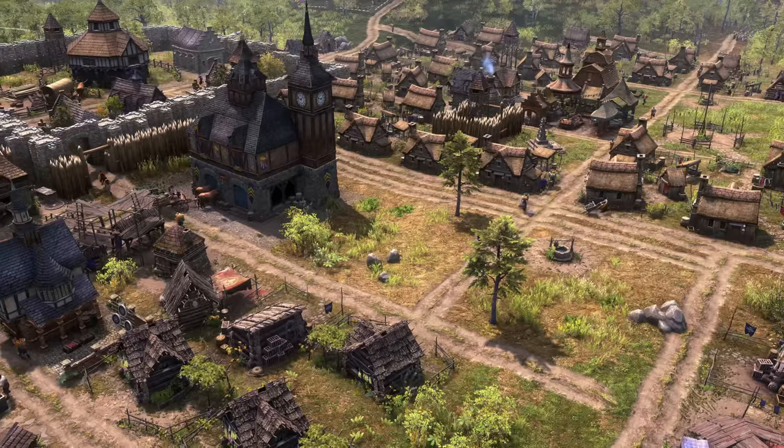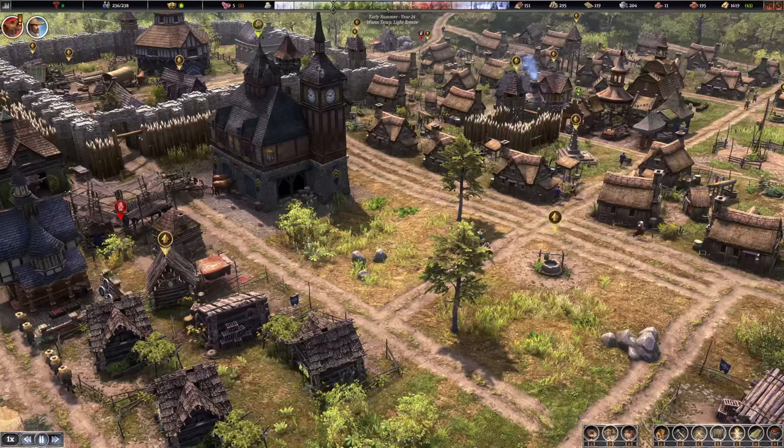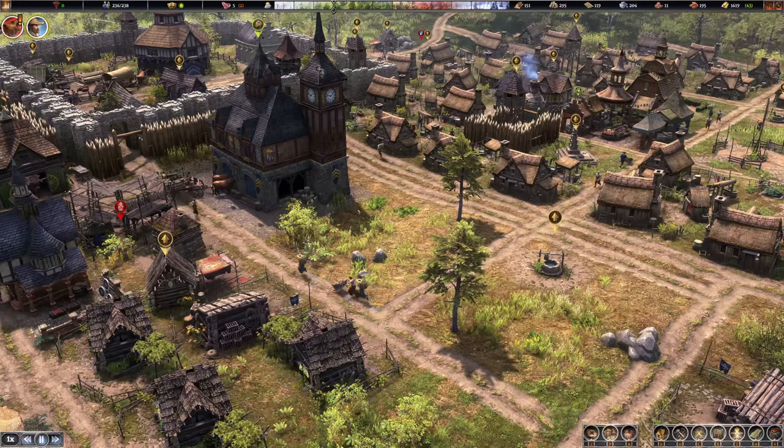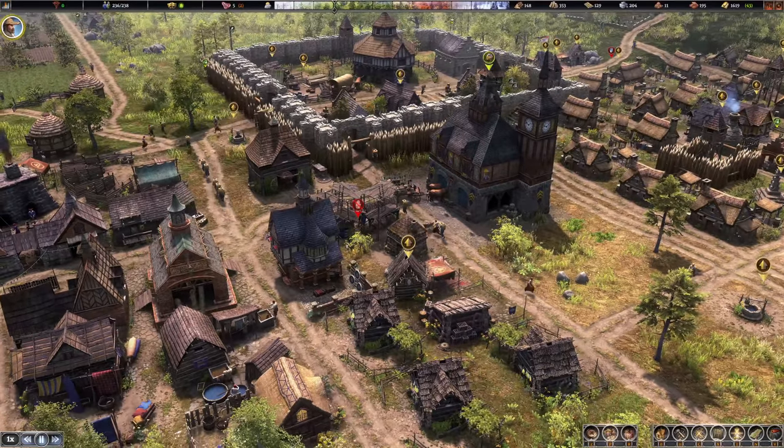Greetings everyone, hello and welcome back to Farthest Frontier! It is actually a spring — well, early summer day really. Warm temperatures, a light breeze, people are happy going about their business. So far nothing severe has happened in Sleepy Hollow today at least.